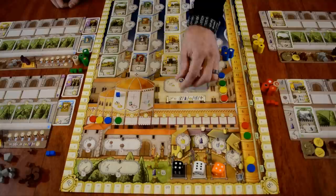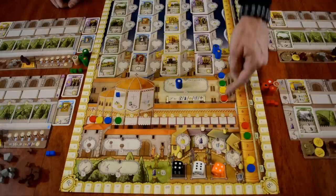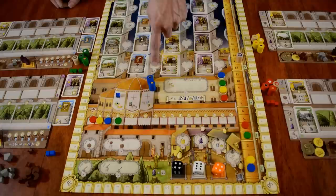Another action you can take is placing your family member in the council palace. The council palace determines turn order — the first player who goes there will be the first player on the next round, which determines turn order. They will also get various resources that they can choose. Finally, family members can be placed in the towers — and that is how you would get these cards.